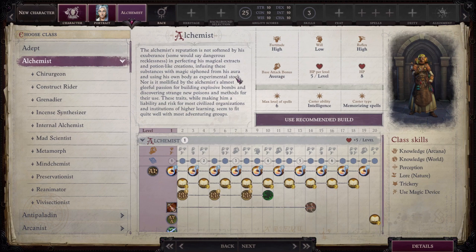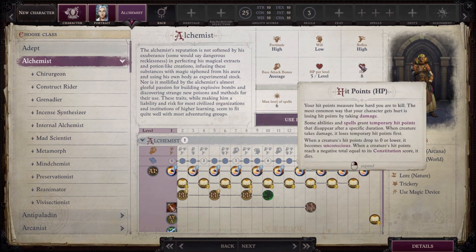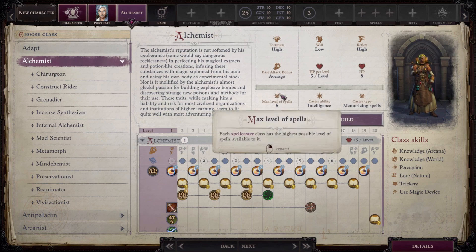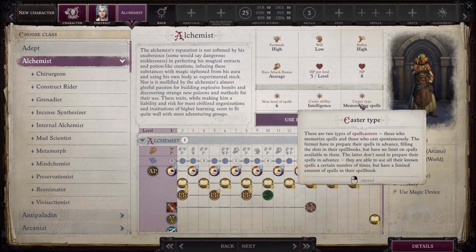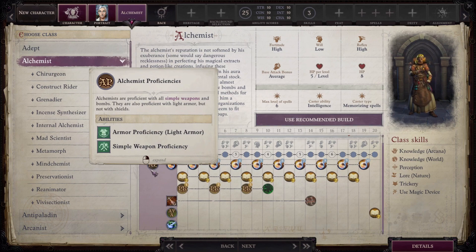It's one of the very few classes outside of spellcasters that really specializes in splash damage, which can make it a very powerful member of the team. At a glance it has high Fortitude and Reflex but low Will saves. Average base attack bonus including throwing, five hit points per level on average — a d8. Max six spell levels, so they're a mid-caster. Their casting ability is Intelligence and they memorize spells, essentially a wizard of sorts.